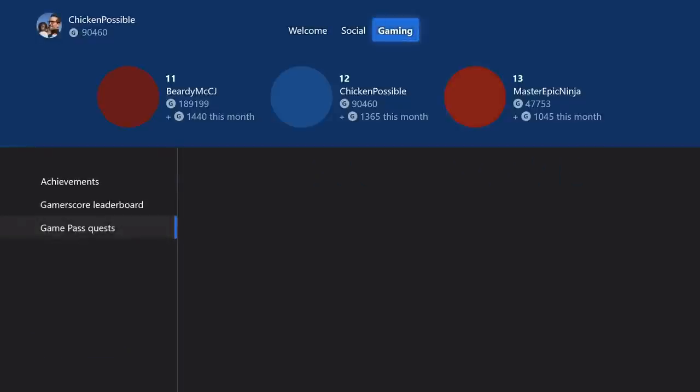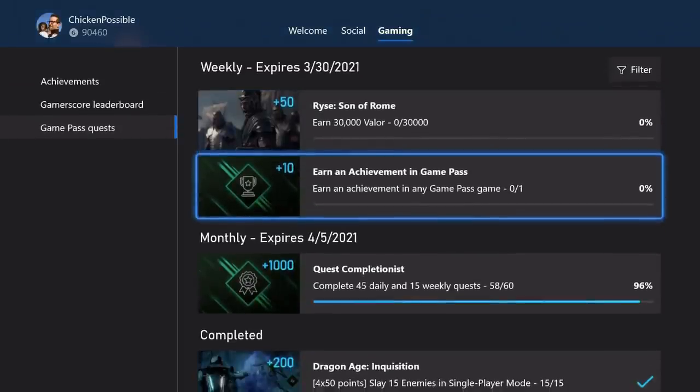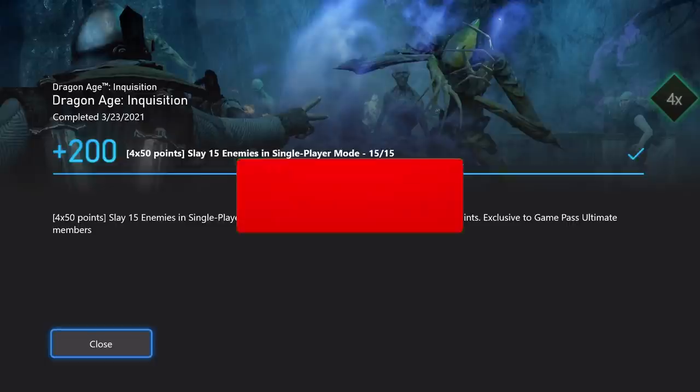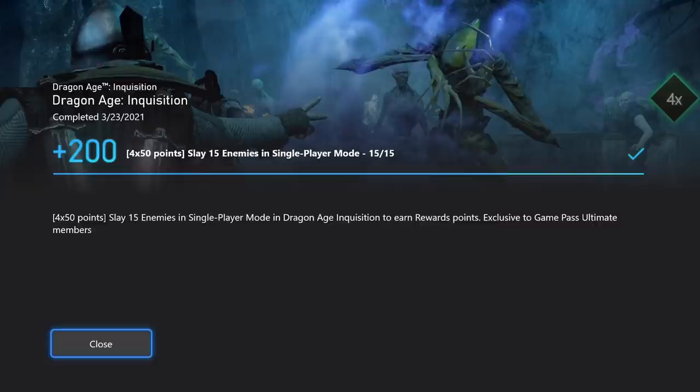I hope that worked out well for everybody. We're going to have a guide coming out later for Rise: Son of Rome and finishing up all of the valor that we need to acquire within that game, so stay tuned for that guide. Thanks for watching guys — if you found that video helpful, please be sure to click the subscribe button on YouTube and hit that bell for notifications. You can also find links in the description for other social media links of mine. Stay tuned for more Microsoft Rewards and achievement guides, and I'll see you in the next one.